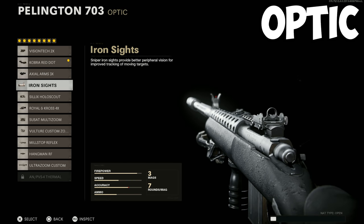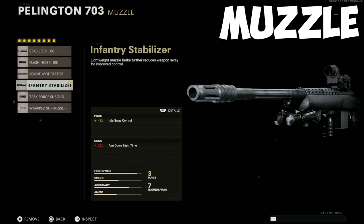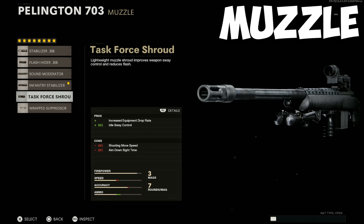This attachment is mainly up to preference and what you're most comfortable with, but I think you should keep it at 3x scope and below — anything higher than that is a little overkill. For the muzzle, I recommend the Infantry Stabilizer. This gives you almost a 50% boost in idle sway control with only a slight hit to your ADS speed, making it easier to aim for heads.